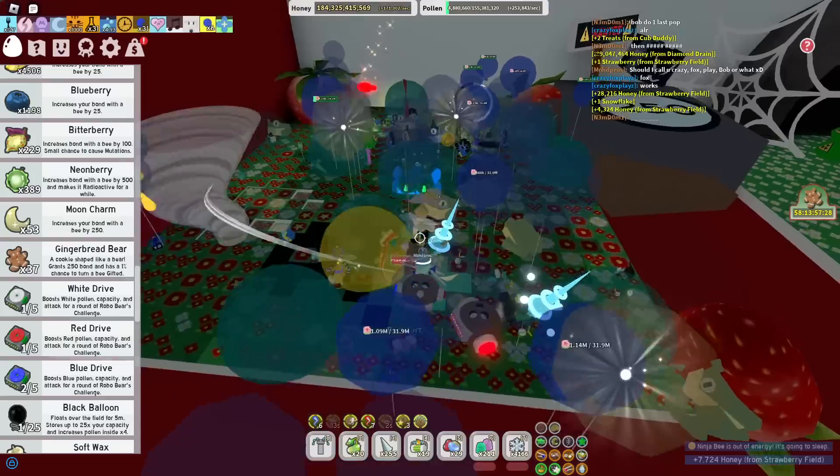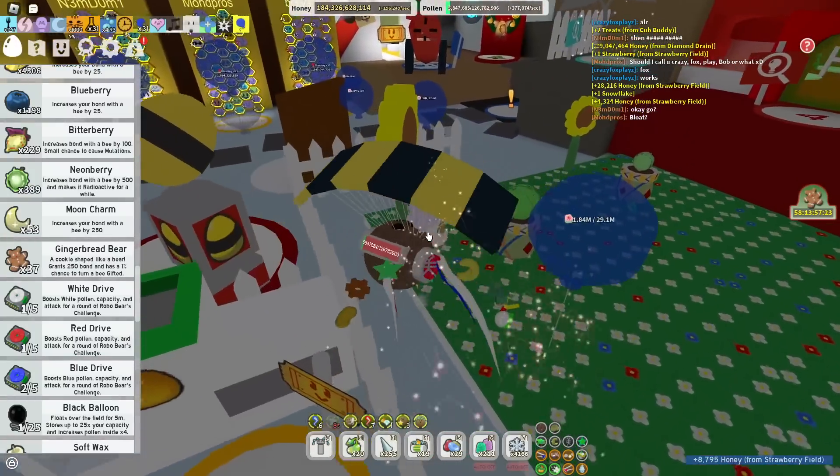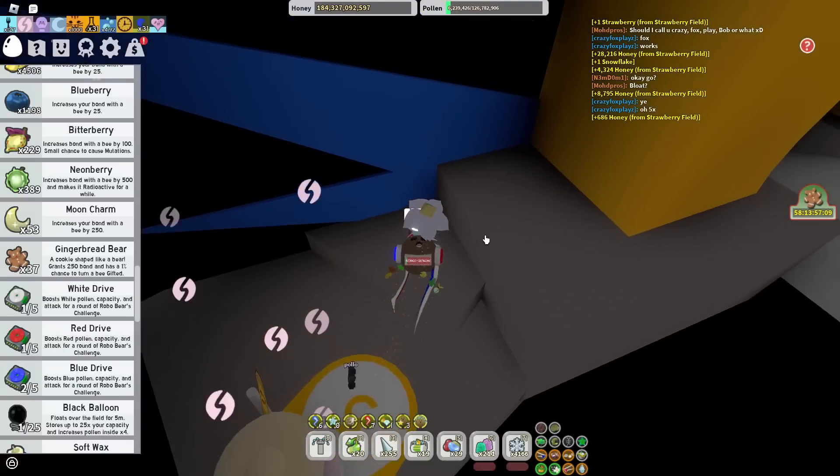First, I need a bubble bloat. A 5 times bubble bloat will have to do for now — it's not that detrimental as I'll build it in the boost. So we should be good still. We grab this from the pot — there we go — now we've got max.